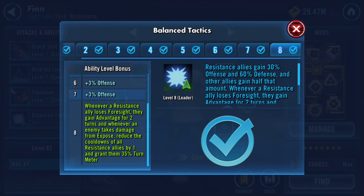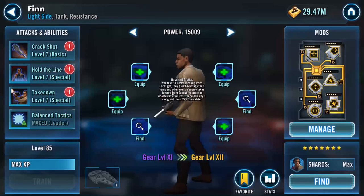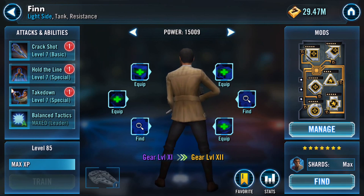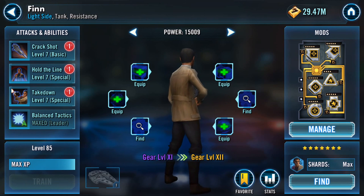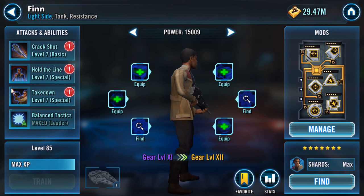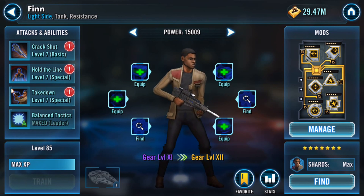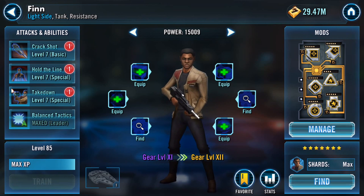Balanced Tactics: whenever a Resistance ally loses Foresight, they gain Advantage for two turns, and whenever an enemy takes damage from Expose, reduce the cooldowns of all Resistance allies by one, and grant 35% Turn Meter. That's Balanced Tactics done, and that is Finn up to gear 11. Thanks for watching!